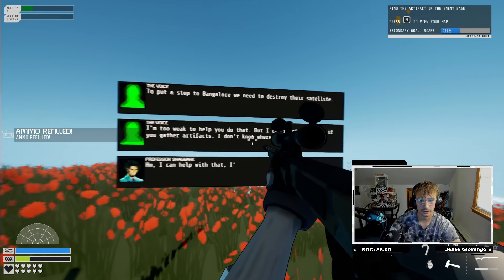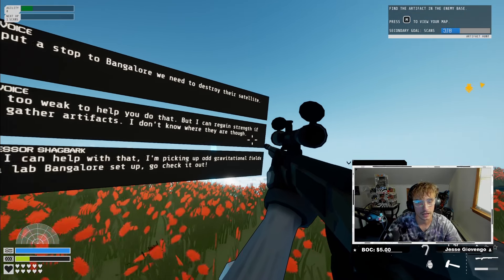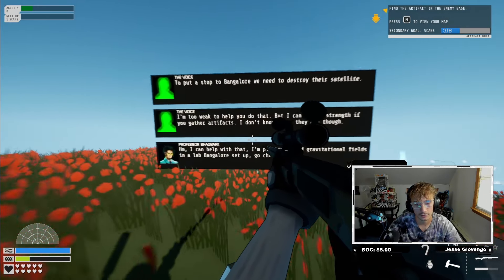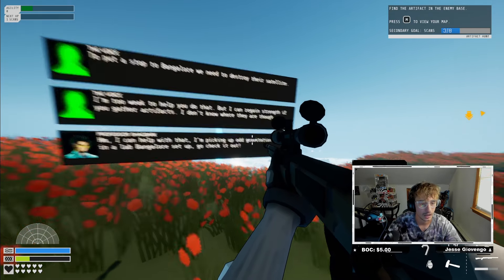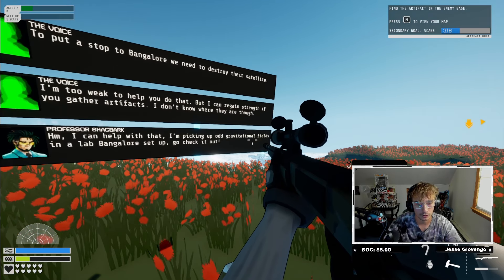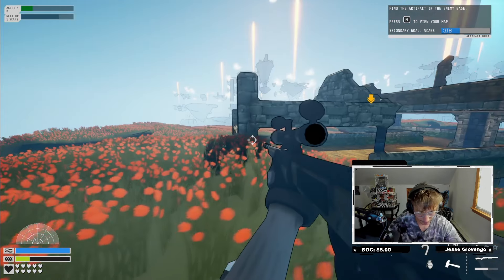We put a stop to the Bangalore squad. We need to destroy their satellite but the AI is too weak to help right now - it can regain strength if we gather artifacts. It's picking up old gravitational fields in the lab and a gorge setup, so we should go check them out.